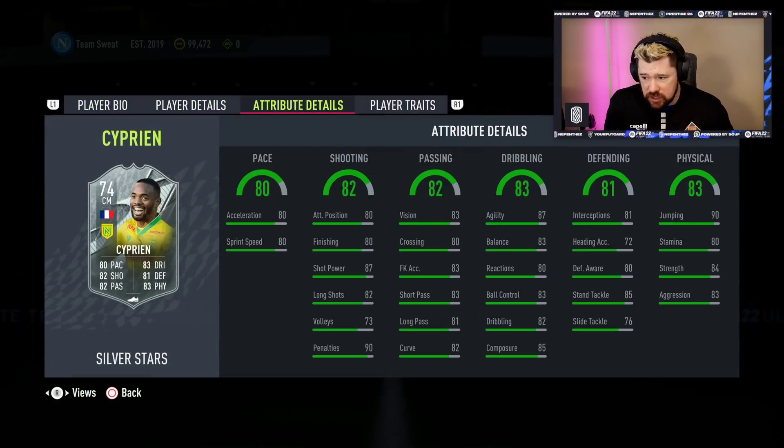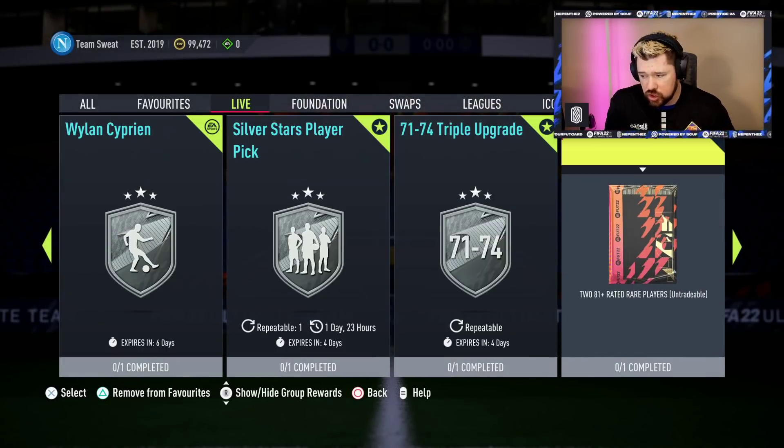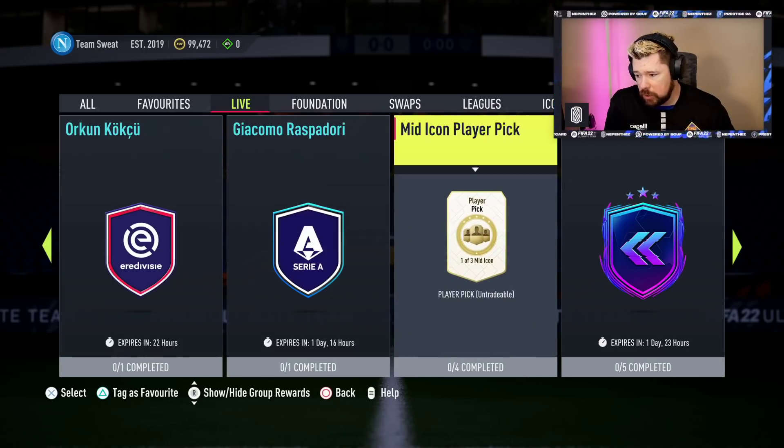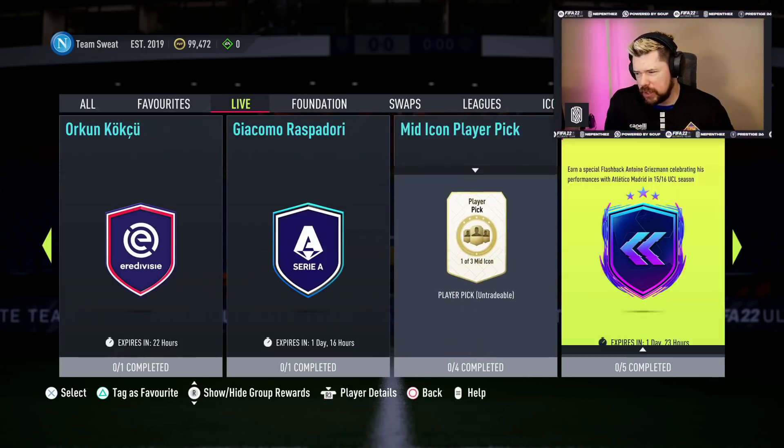Four-star skill moves. Pace is nice. Shooting's nice. Passing's nice. Dribbling's nice. Defending's nice. Physical's nice. They're so well-rounded. What else do we have? Mid-icon player pick - it's already there, right? I think that was already there anyway.